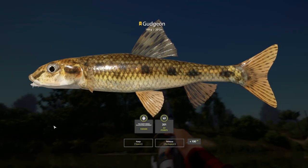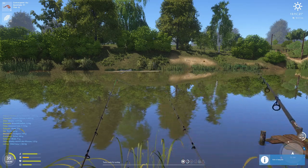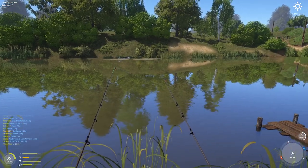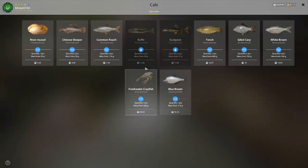Yes! Oh my god, yes! Finally — 149 gram gudgeon! I hoped it was 150 but 149 gram gudgeon — thank god! There we go guys, 51 minutes in: one trophy roach, one trophy gudgeon. I've sold to the cafe as well. Let's go to the cafe, let me show you — I've sold gudgeon and roach orders.